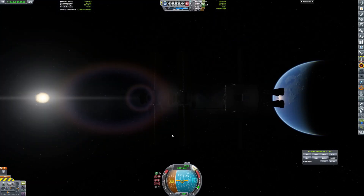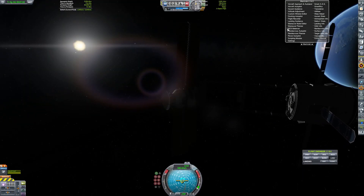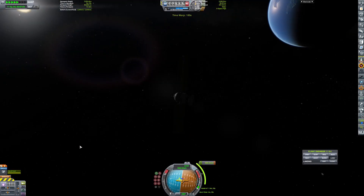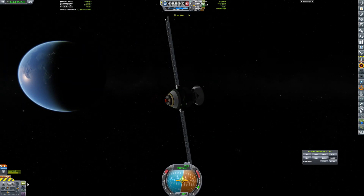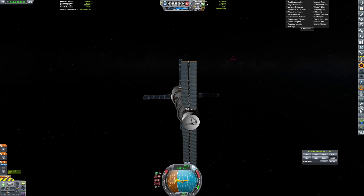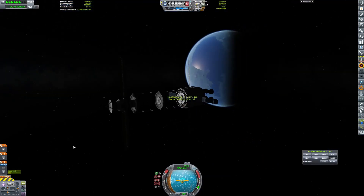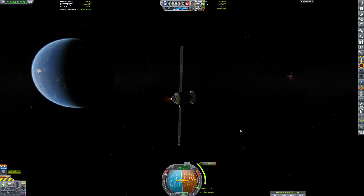It's actually a pretty quick trip to Moho. I made it so this craft just orbited the planet and every once in a while popped out a satellite, which would then circularize its orbit. I'd switch back to the main craft and repeat. Here's the last one before I decided to de-orbit the whole thing.